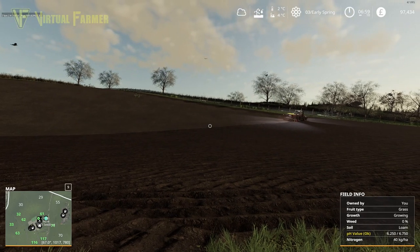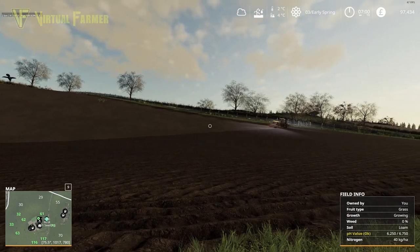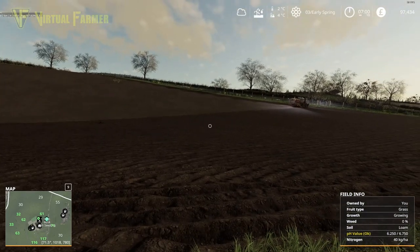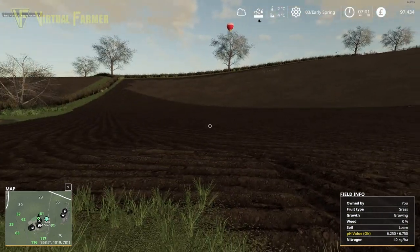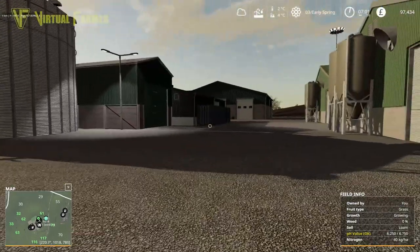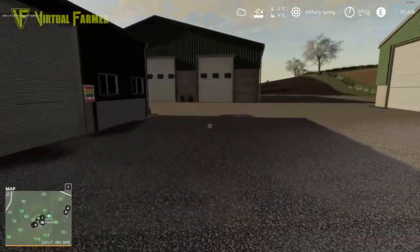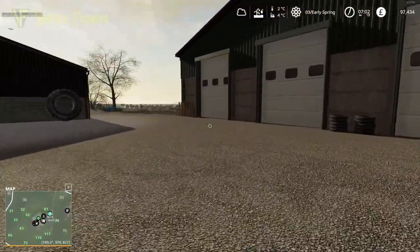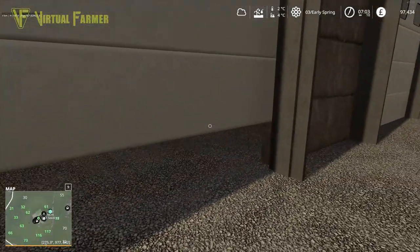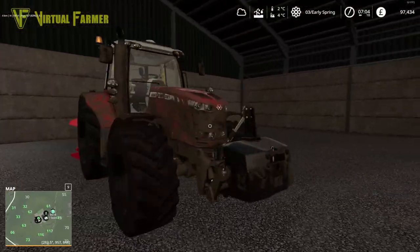Hello and welcome along, welcome back to Oak Hill. We are once again at the side of field 61, watching our cedar this time and getting to work on this field. Today we need to concentrate on getting our fields for canola ready, and I'm a little bit torn on which fields to do canola with.